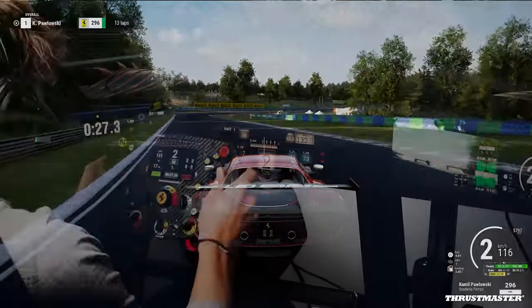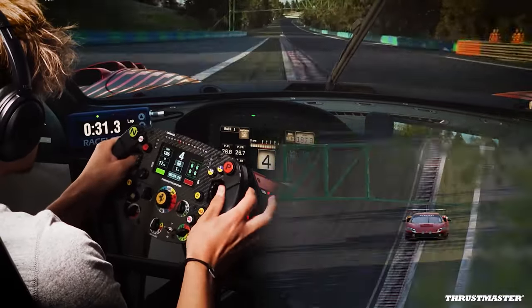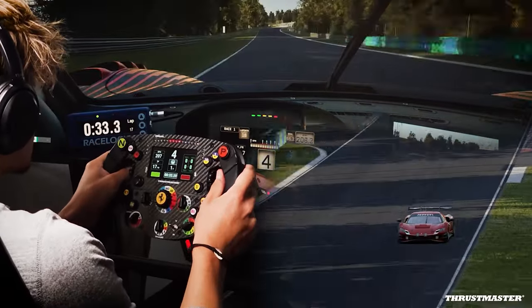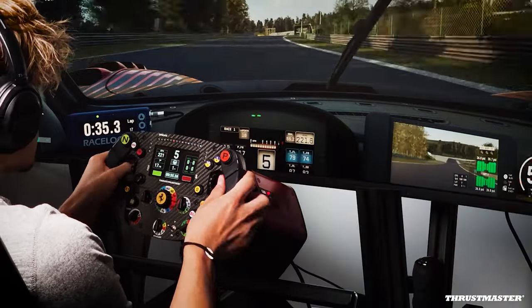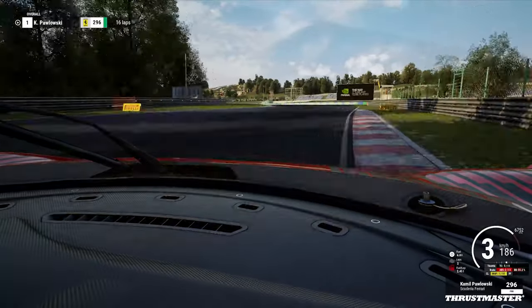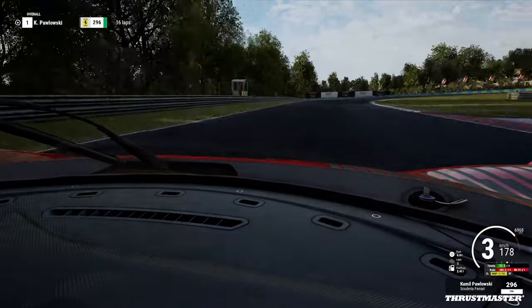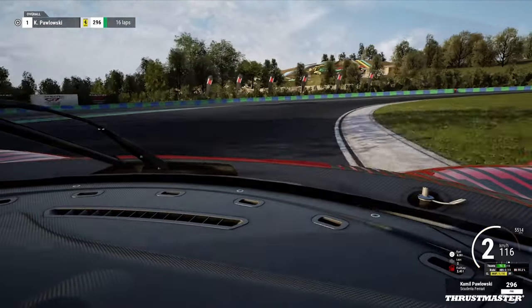Position yourself a bit to the left to make sure you can take this corner fully flat. Use all the track and prepare for a difficult lined corner. As soon as the curb appears, slam the brake and quickly rotate the car just a bit, downshift to third, and take as much of the inside and exit curb as possible to maximize both entry and exit speed.